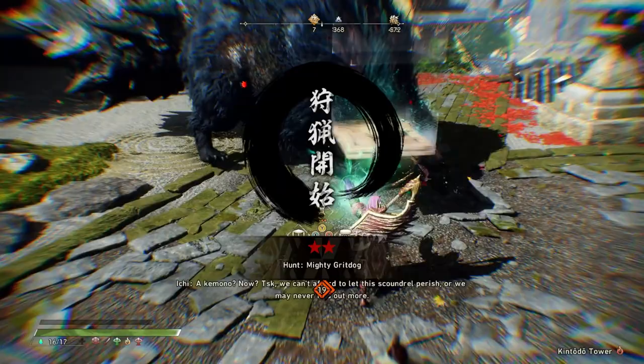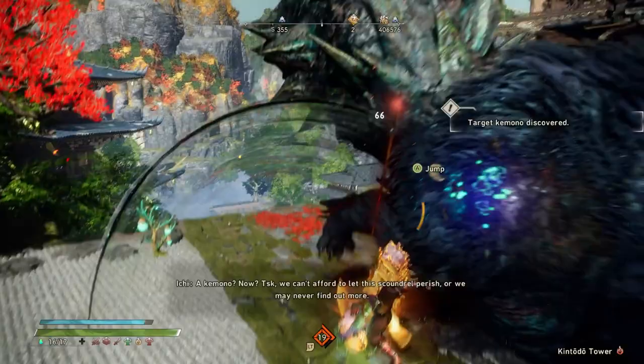What you need to do is the bug I showed you in the other video, which is you place it, you jump on it, and then you place a box on top of it. This will make it so it just doesn't break, so you can just infinitely spam the jump around.